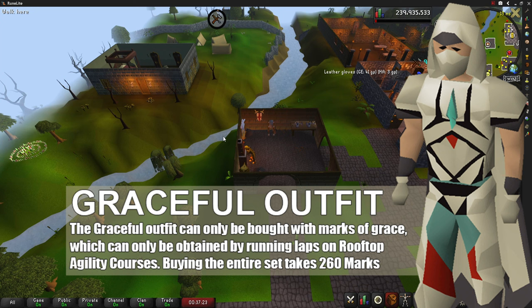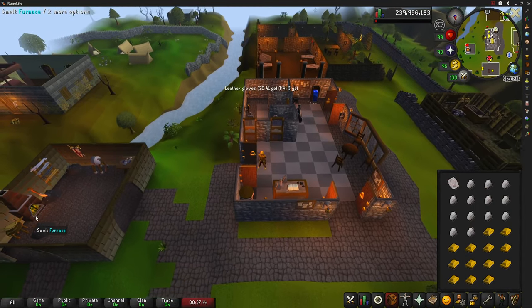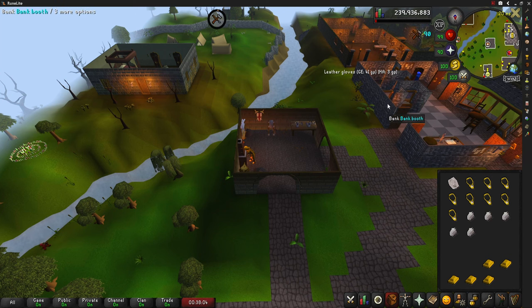The graceful outfit is very easy to obtain — a lot of people can get it before they even reach level 60 Agility. I'm pretty sure the best rooftop to obtain marks of grace is the one in Canifis. A diamond necklace can be enchanted into a phoenix necklace by using a level 4 enchantment spell, which requires level 57 Magic, one cosmic rune, and 10 earth runes.